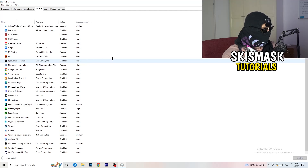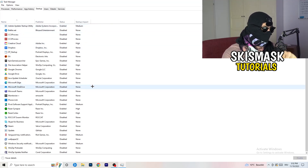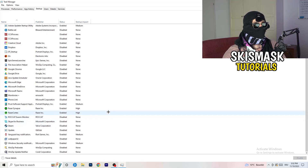Next, click into the Startup tab in Task Manager. Disable every single program you don't need running in the background when your PC starts — basically everything besides Windows system items. My PC is a low-end machine, so I have a lot of applications disabled since background apps take up a lot of GPU and CPU usage.